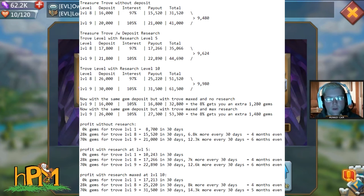With max deposit at level 5, numbers stay close and still break even at 4 months. The 70,000 gems to reach level 9 gets you 12,300 more than level 1, taking 6 months to break even — 70,000 divided by 12,300. But if you already have it at level 8, going to level 9 costs 42,000 gems, which is only three and a half months, so by month 4 you've broken even and shown a little profit.